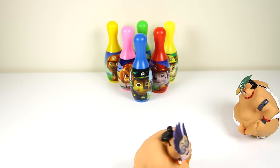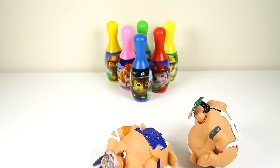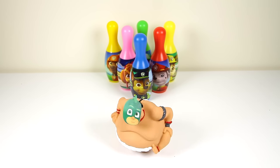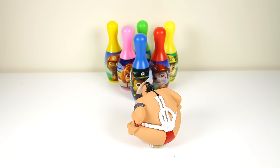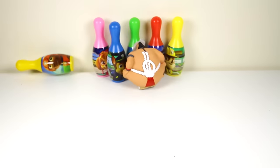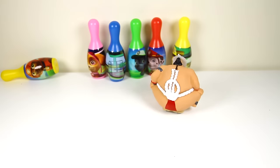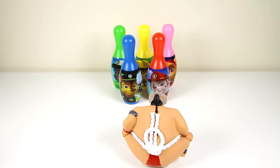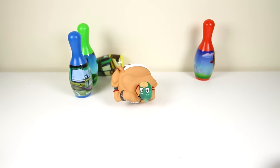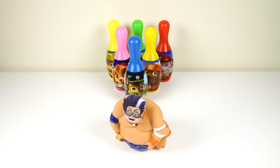Let's see who gets to go first — and Gekko will bowl first. Alright Gekko, you get two chances to knock down all six of these Paw Patrol bowling pins. Whoever knocks down more bowling pins wins the game. 1, 2, 3, go! There he goes! Gekko knocked down only one bowling pin in that first try. Let's see how many he knocks down in his second turn. Oops! Gekko slipped, but he knocked two more pins there. That means Gekko knocked down three pins all together.